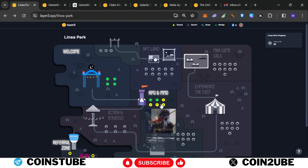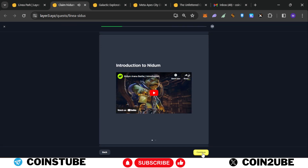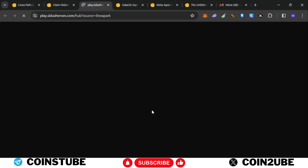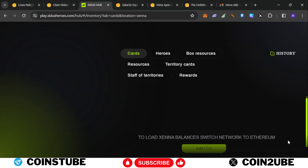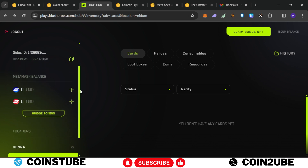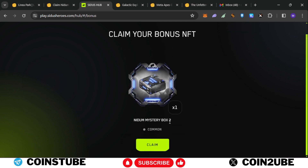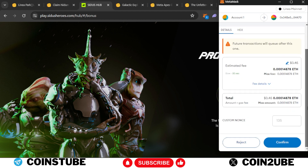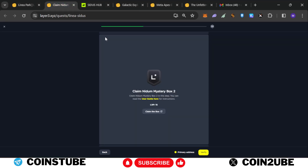The first two tasks are completed. Let's close that tab and move to the third task. Click begin and continue. There is a quest to claim the Nidium Mystery Box 2. Click on claim, agree, connect with MetaMask, select your account, and give the sign-in request. Scroll down, select Nidium, click on bonus NFT, then click 'Claim Mystery Box 2.' The transaction pop-up will arrive — select low gas and confirm. This claim is completed.